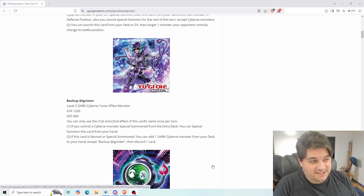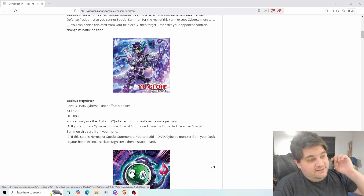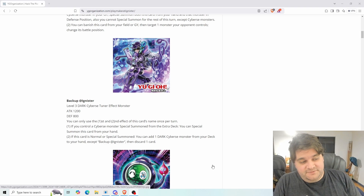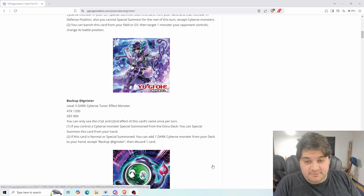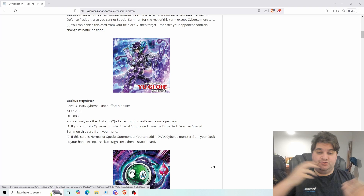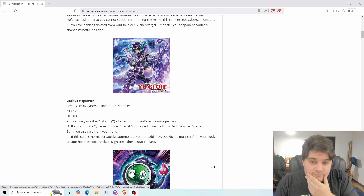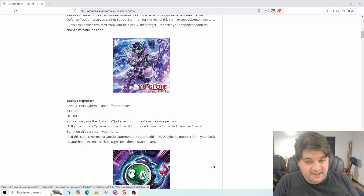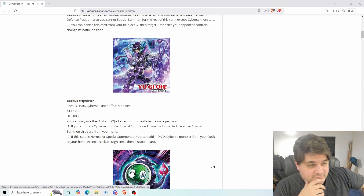Backup at Ignister — this is Backup Secretary as an Ignister monster. 1200 attack, 800 defense, level 3 dark Cybers tuner monster. There is one Ignister tuner, which is the Win-Win because Win-Win is the Synchro monster. You can only use the first and second effects of this card's name once per turn. If you control a Cybers monster special summoned from the extra deck, you can special summon this card from your hand — Backup Secretary has that effect, except it's any Cybers monster. And if this card is normal or special summoned, you can add one dark Cybers monster from your deck to your hand, except Backup at Ignister, then discard one card. So this card allows you to basically draw your Cybers Wizard and then discard its target. That's really strong. It's normal or special summon, so you can use it as your starter if you have to, and as a fantastic extender if you don't.